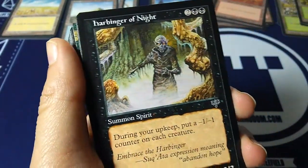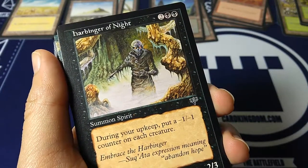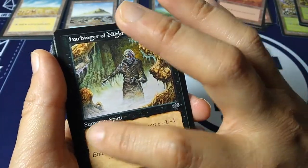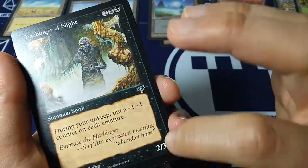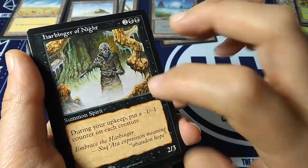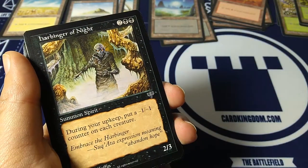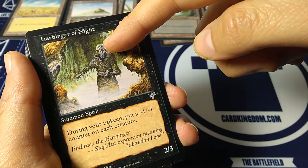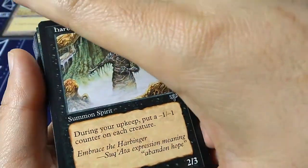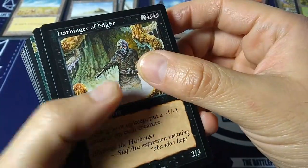Harbinger of Night — that was one of the ones to look out for, a somewhat valuable card at about five bucks. Two and a black-black — summon spirit, back in the day it was 'summon spirit,' not 'creature spirit.' Two-three. During your upkeep, put a minus one, minus one counter on each creature — so all my creatures and their creatures get minus one, minus one, which means it has to put it on itself too. The flavor text: 'Embrace the harbinger' — Sukata expression meaning 'abandoned hope.'